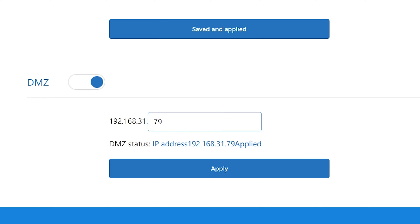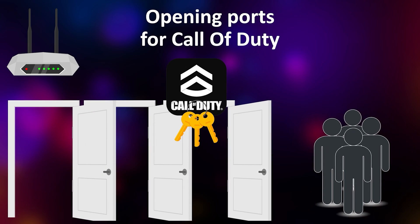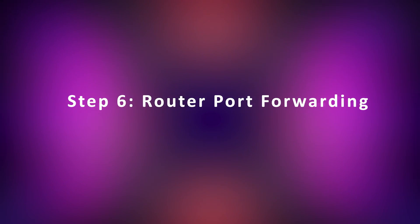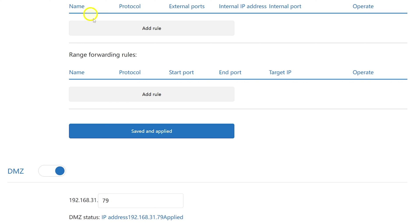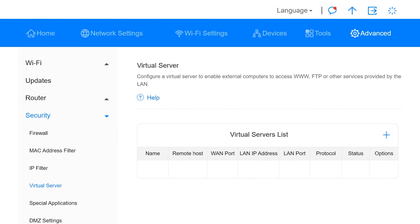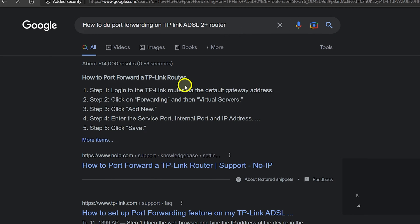Sometimes you may need to restart your router for these settings to take effect. Note that you can only add one device to DMZ per router. If you have two consoles or a PC and a gaming console, you can only put one in DMZ. For additional devices you need to use port forwarding, which allows you to open specific ports for a device to get open NAT type — and that is the next step.